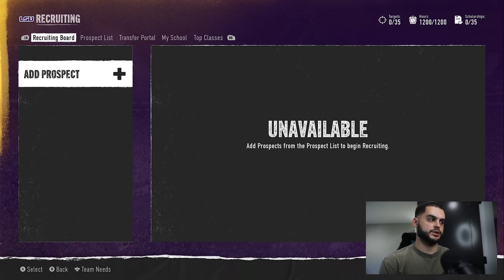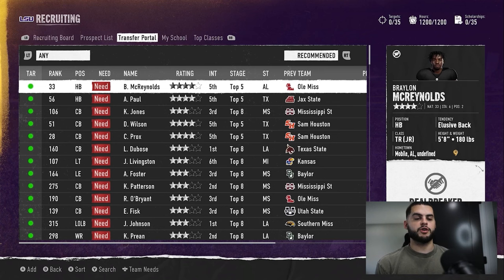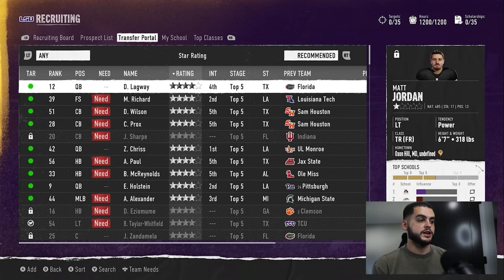The transfer portal is a great way to round out your roster. For instance, if you did your whole recruiting process and finished the year realizing you recruited a quarterback, wide receiver, and halfback but your team had four senior cornerbacks and two senior free safeties, you now have a barren secondary. If you don't address this you're going to be fielding walk-ons next year — you do not want to be in the SEC as LSU going out with 60 overall walk-on corners.